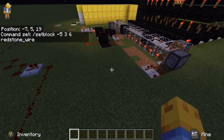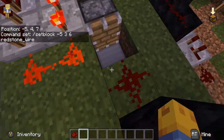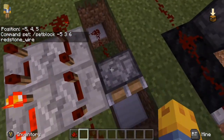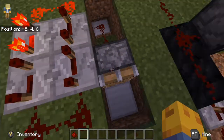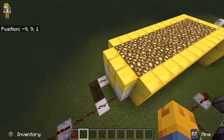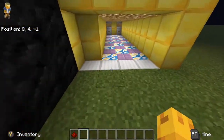Then it places redstone wire right there. The off switch just uses a piston that pushes it in, which gets rid of the redstone. That's what it all does.